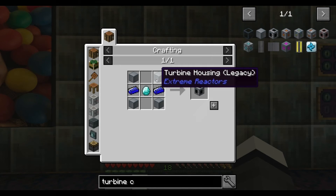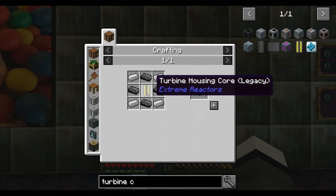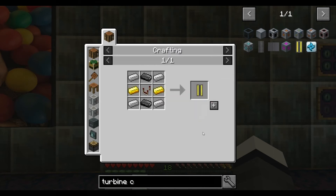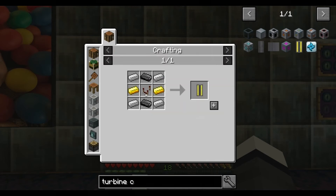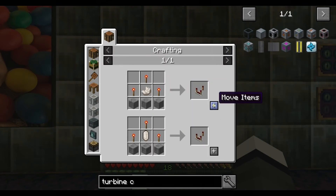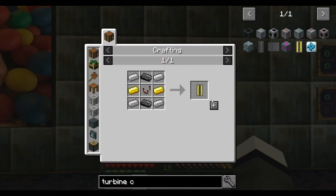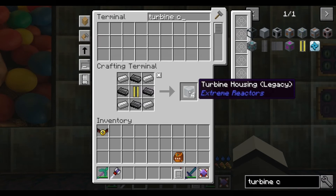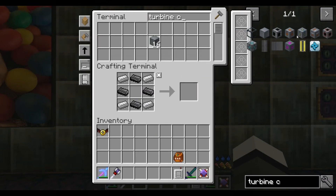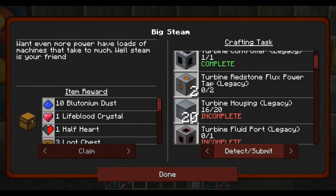What's this? Turbine housing. Turbine housing core. Turbine housing - yay! There's ten and we might have completed some of it with this turbine housing as well. Let's have a look - we've completed that turbine housing. We want another power so we need to get it back up again.